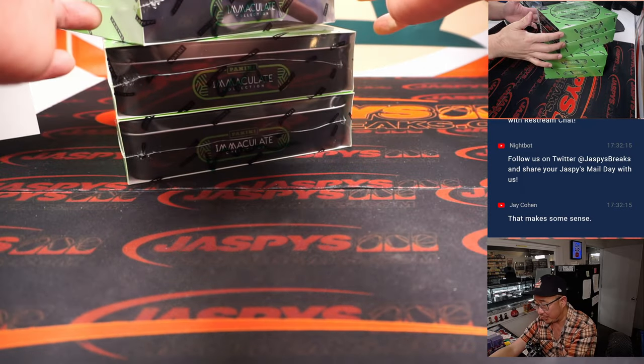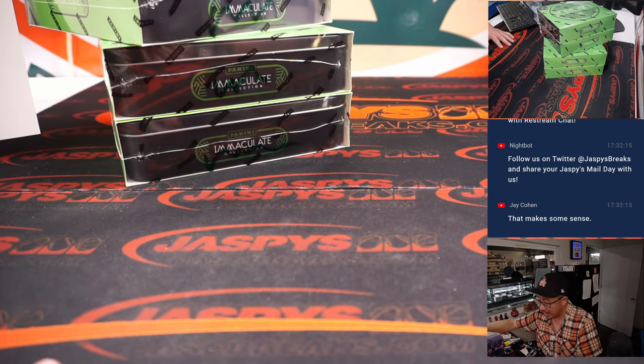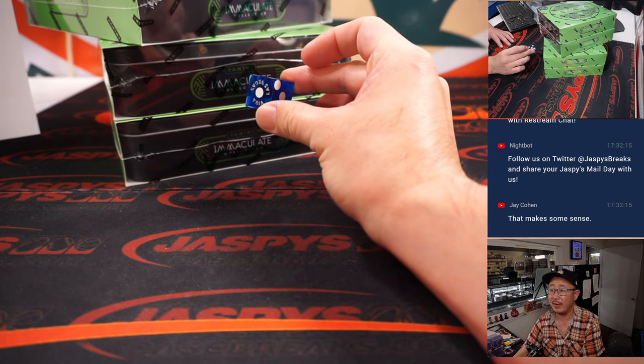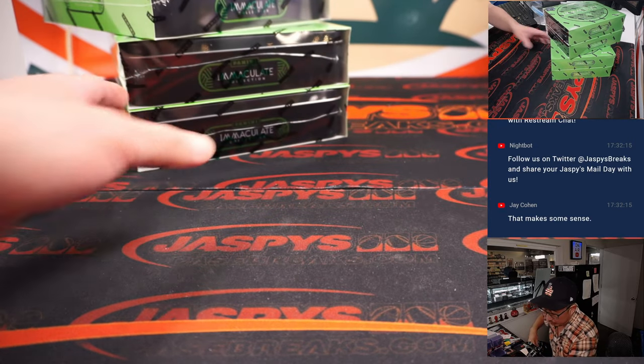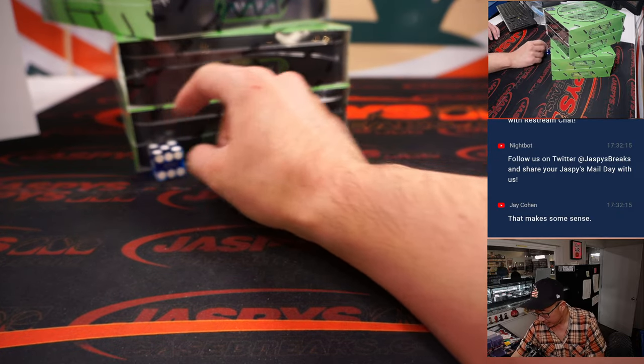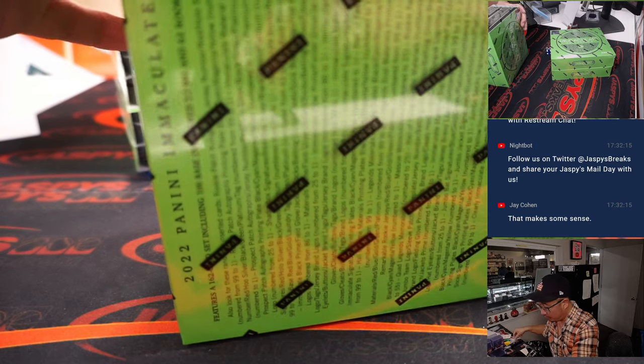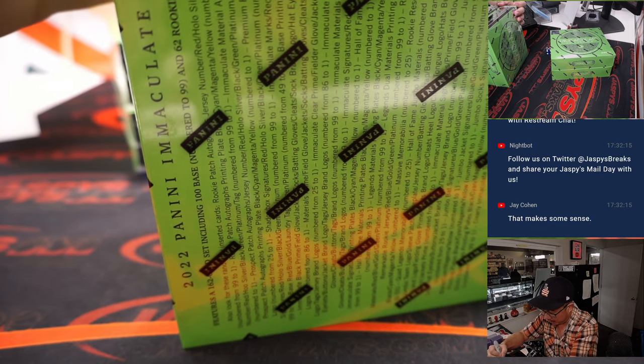We've got four boxes left — two up there, two down here. We're going to go one, two, three for the top two boxes and four, five, six for the bottom two. These will save for number block break number four.